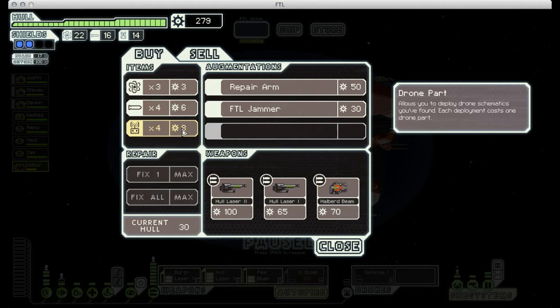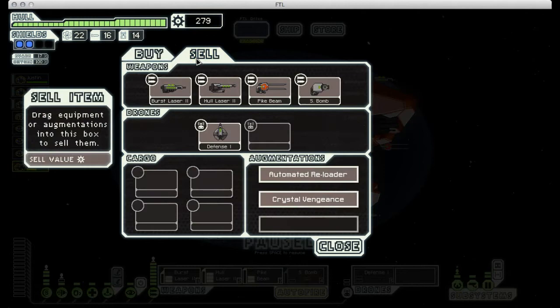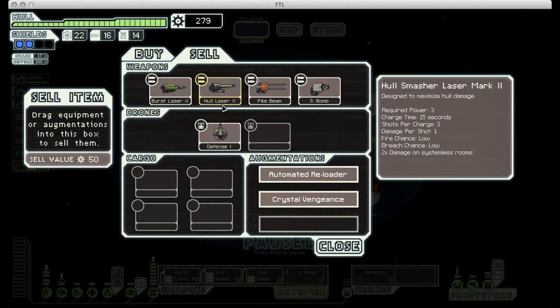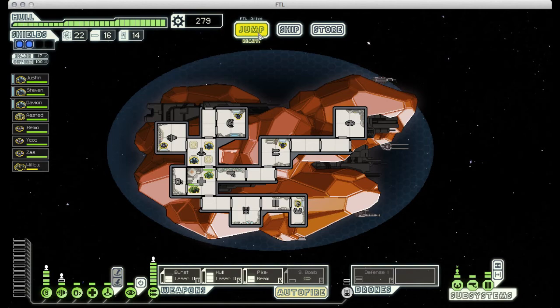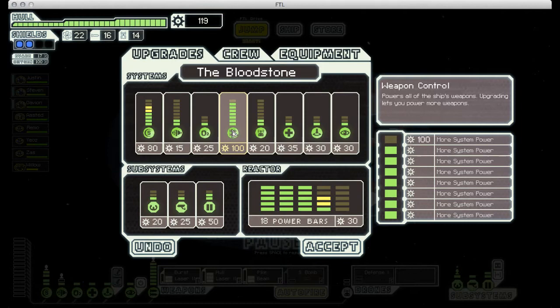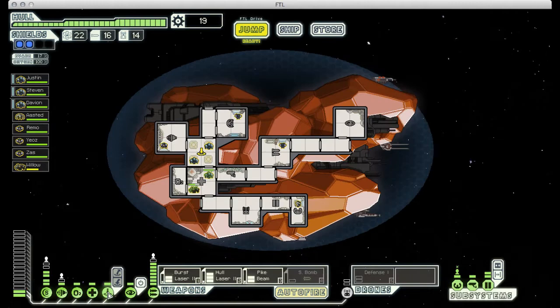More fun weaponry. I'm really torn — I would like to buy that halberd beam and swap it out for the pike beam, but then I wouldn't be able to use all of my weapons at once again. Let's upgrade our shields first, and then see how we're doing on scrap. I think I'll stick with our current armament for now.